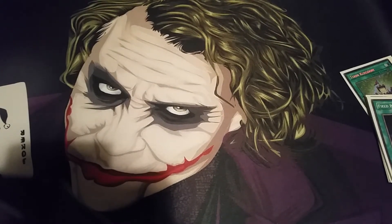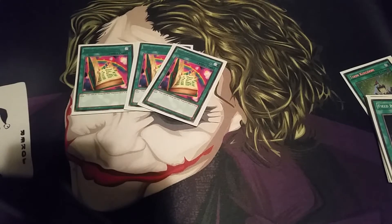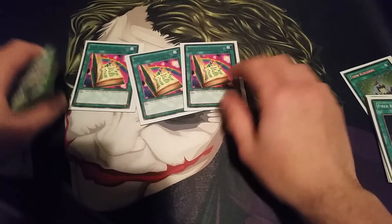Moving on to my other spells, I do run the 3 Toon Table of Contents. It's one of the best cards that Toons have ever been given because it is the searcher for almost any Toon card. There are a few you don't get to search, like Mimic Cat or Comic Hand, but pretty much all the other Toon cards you can search for. So it is a lot of fun and a great card to run.